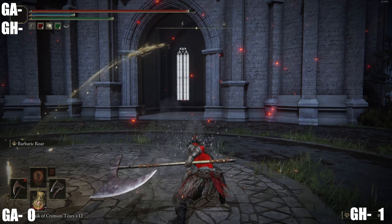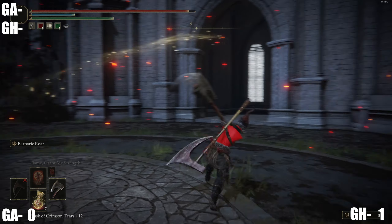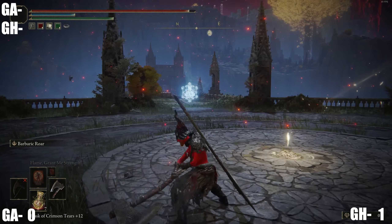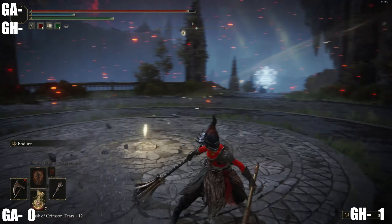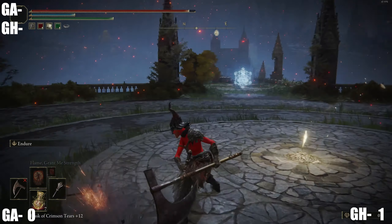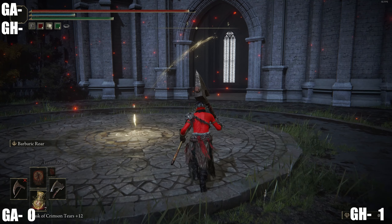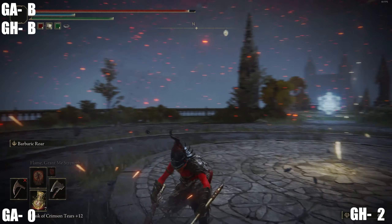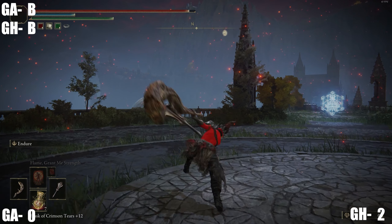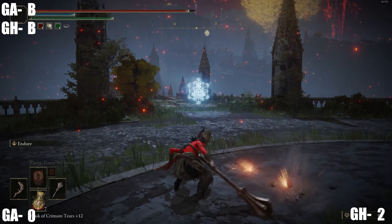Going over the movesets — just covering the basic and generic movesets these weapon classes get, not anything unique. Great axes get a bunch of overhead slams pretty much throughout the entire moveset: light attack combos, heavy attacks, rolling attacks, running attacks — all overhead slams. The only difference is the two-handed heavy attack which is more of a horizontal and diagonal swipe. Great hammers' one-handed light attack combo is more horizontal swipes, heavy attacks are mostly horizontal as well, two-handed lights are overhead slams, and the rolling attack is more of a spinning-around type.